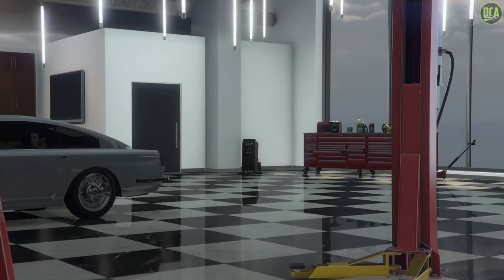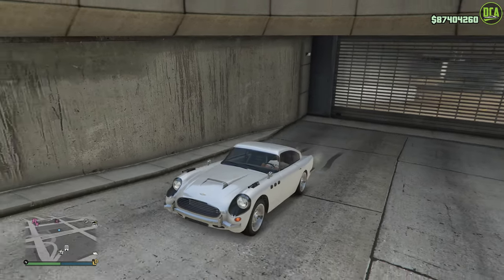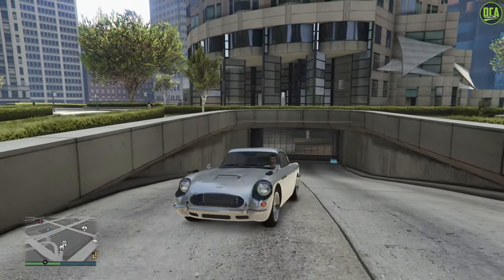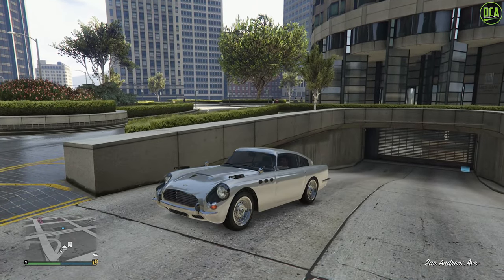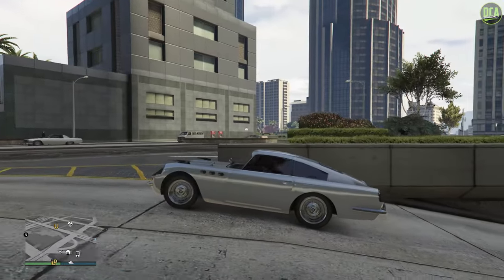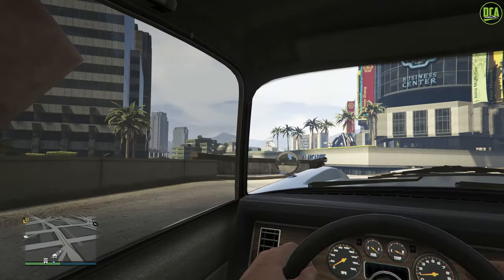I mean, you really can't expect much from an OG, especially a Sports Classics class vehicle — these don't really have all that much customization. Cars like the Monroe and the Z-Type, this is another one where it's just simple internal mods. But this thing in this color, I think is absolutely gorgeous. That is awesome with those wheels too.